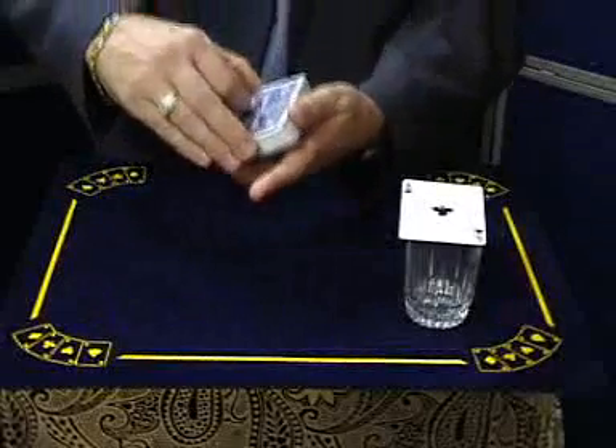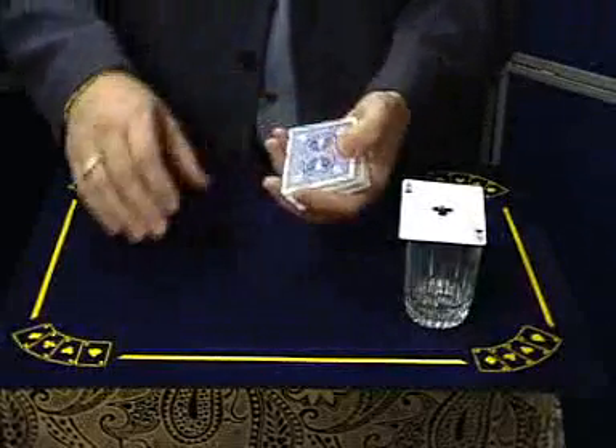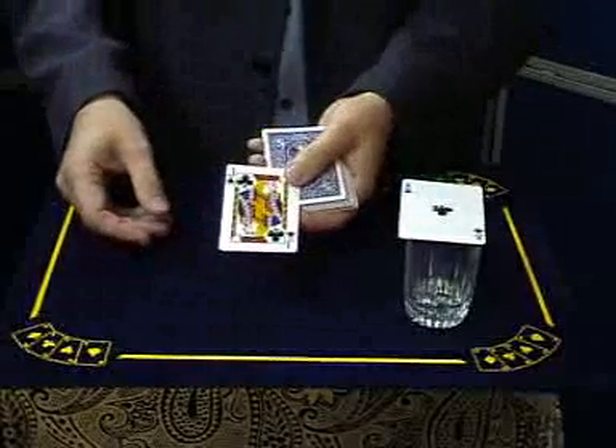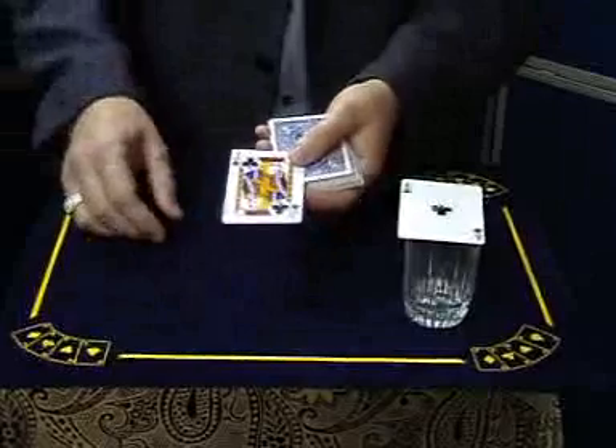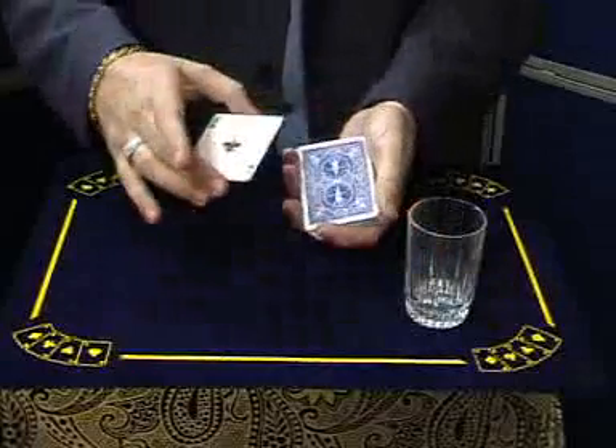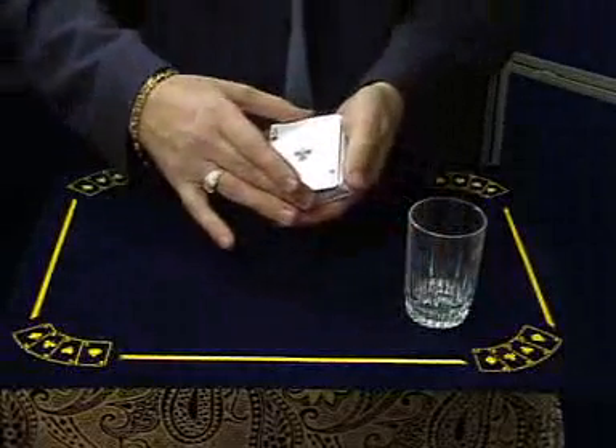If I could do absolutely no moves Darren, just this, and this top card was your card — one of them — would that be good? It would. There we go. That's not it, is it? No. But it would have been good. It would. Just a joke — alright, because I'm not actually going to find the cards. You know why? I'm going to use these four aces. Look, there's no moves. I just take the four aces and I put them on top.